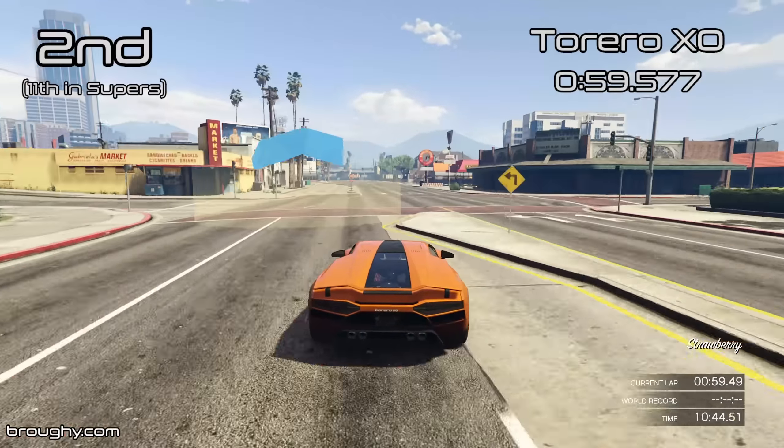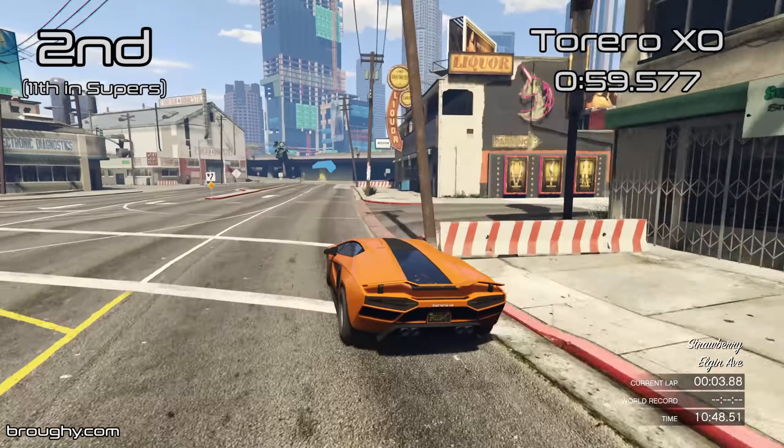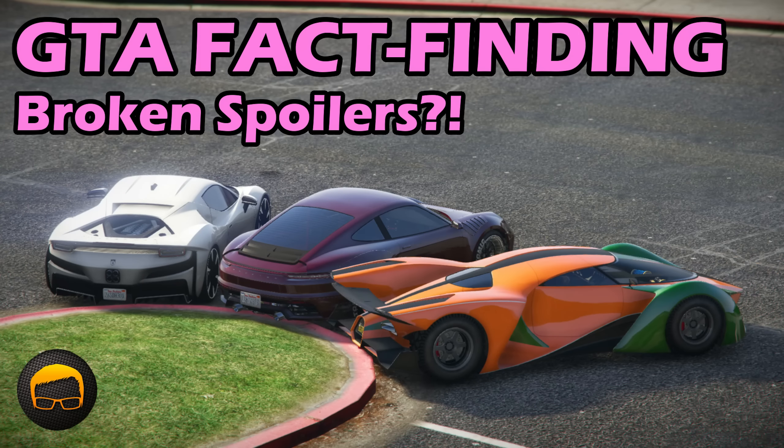It's basically like a quicker Adder, where the skill involved in longer braking distances and knowing when to get on the power will have a bigger impact than in other cars. If you want more info on the active spoiler bug that also affects the Itali RSX and Comet S2s, I'll leave a link to the fact-finding video on that topic down below. It's well worth a watch — probably one of the best videos ever on my channel — and especially worth watching just for the very end, for an even more ridiculous bug affecting the X80 Proto. So definitely check that out.